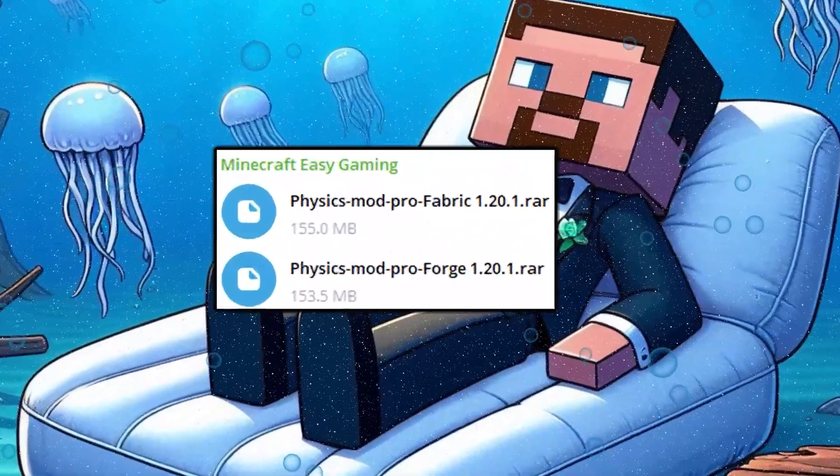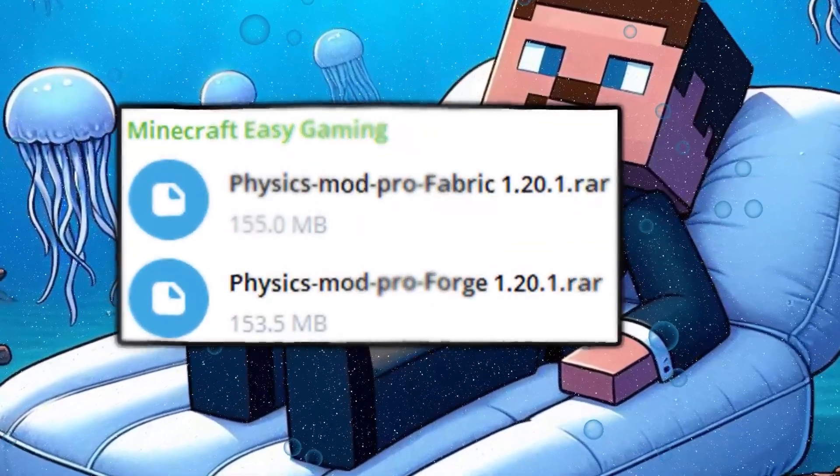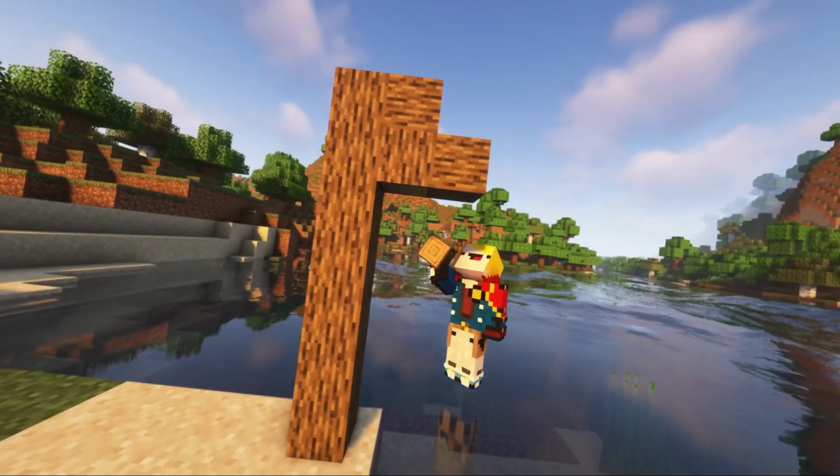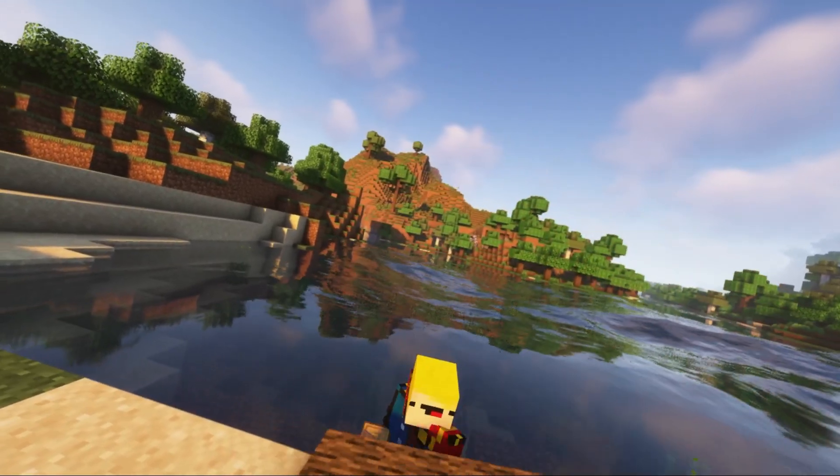And of course, in my Telegram, you can quickly and easily download the pro version of the mod, four different versions of Minecraft, with pre-installed Valkyrie Sky and Eureka.